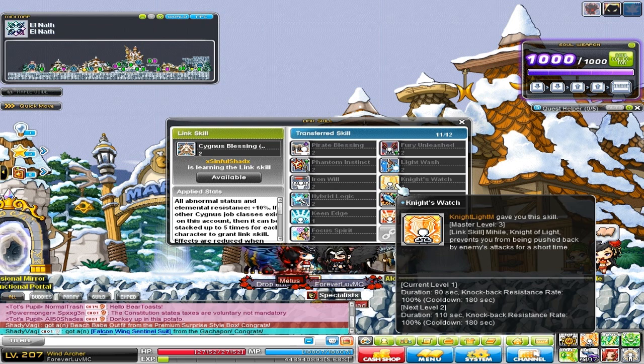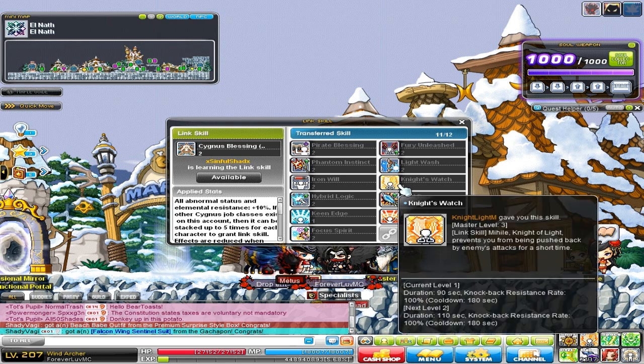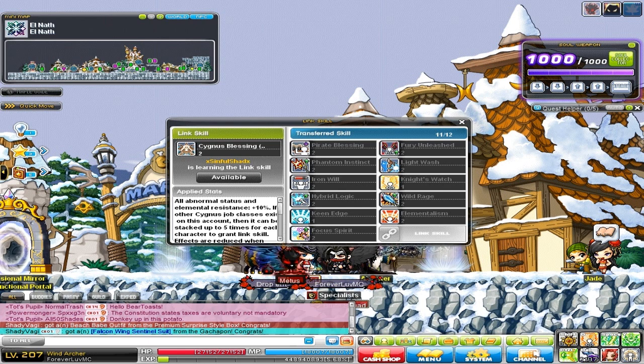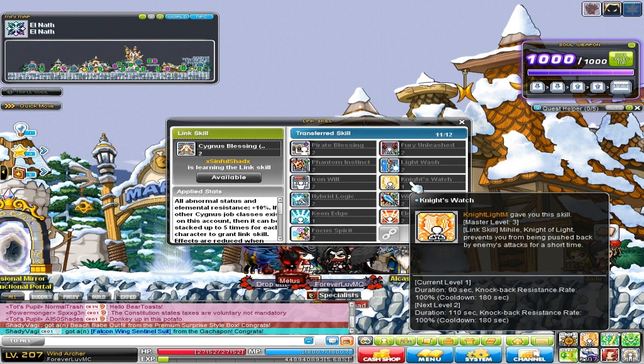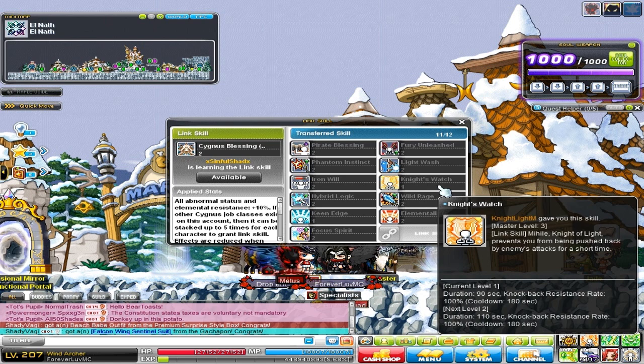This next one is optional. If you're a class that already has 100% stance — so you don't get knocked back by skills — then you don't want to get the Mihail one. This is the Mihail link skill. I have it because I'm an archer, and even before this I was a Nightlord, and stance really helps those classes. But if you're a warrior class or something that has 100% stance right off the bat, like Demon Slayers, then you don't need this at all. You can still get it for your other characters, but for your main character you won't need it. Instead, you could replace it with the Angelic Buster link skill, which for about 8 seconds gives you like 30% more damage. It's super short, which is why I don't use it — I personally prefer Night's Watch, which is Mihail's link skill, over the Angelic Buster one.